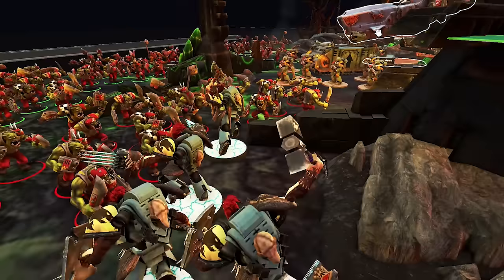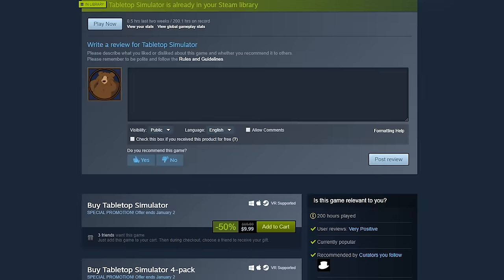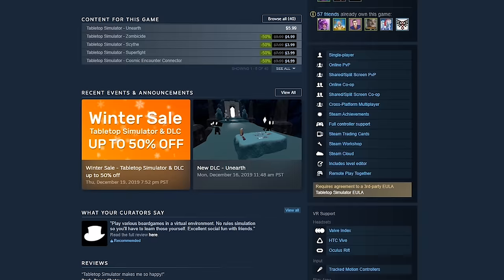For the new guys, the first step is to get Tabletop Simulator. You can get Tabletop Simulator for US$20 on Steam, or maybe a little bit less when it goes on sale. I highly recommend getting it through Steam as it makes the modding process incredibly easy, and this is far easier to mod and get assets into than any other title I've had to mess with.